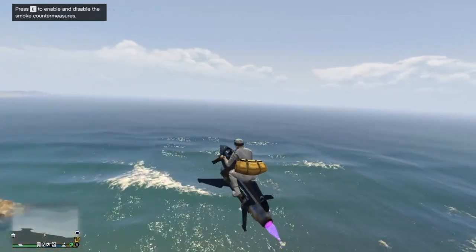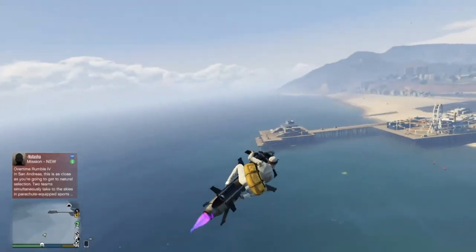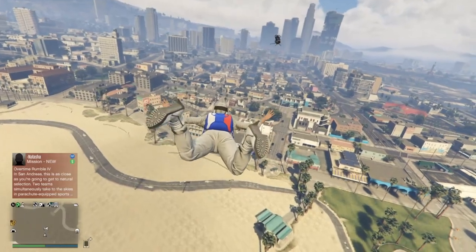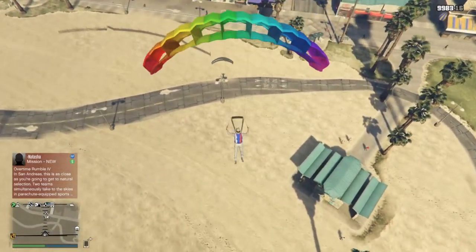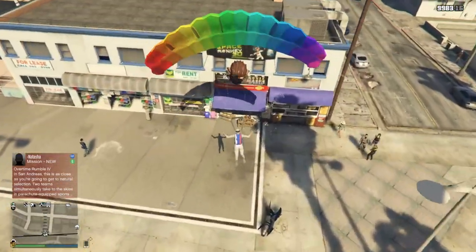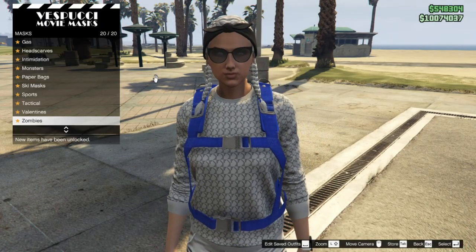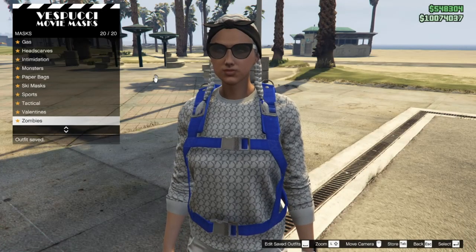Get back on your Oppressor — this time you're going to have to be precise. Get back up in the air with your flying vehicle and fly straight down into the Maze Bank store, just like any other duffel bag video. Spam your button to get in — for me it's E, for you it might be right on the D-pad.